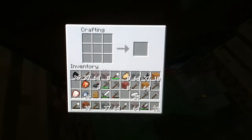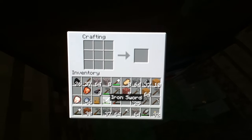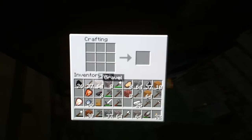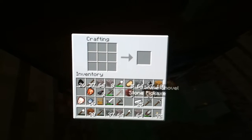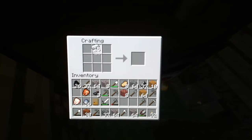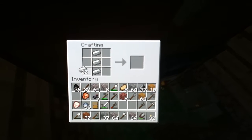I've already made three flint and steels because it is a tool but it does degrade. I've also got something else to show you — the shears. And like I showed you the door just there.